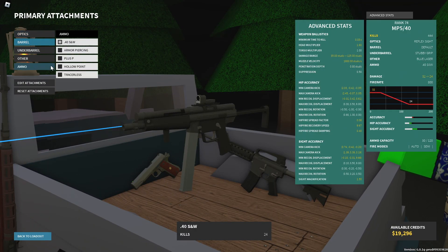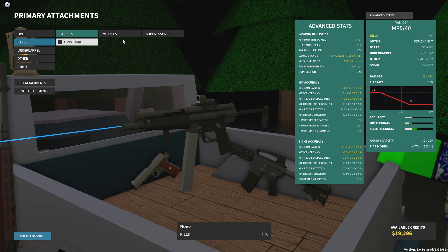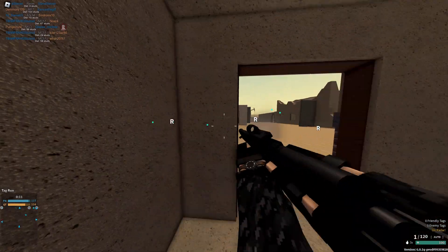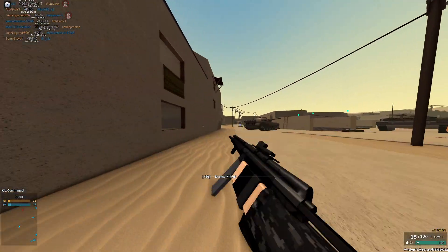What if I keep the 40 Smith & Wesson but take off the long barrel? 32 point-blank damage, still 24 minimum, and the muzzle velocity barely changes. Instead, let's go for a compensator. Now look at the recoil — much, much more stable. It's also now a four-shot instead of a five-shot, and because it has so much higher damage, if somebody even has a smidge of damage taken it's just going to be a three-shot.